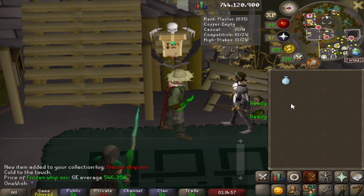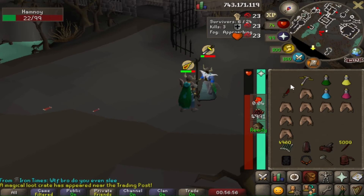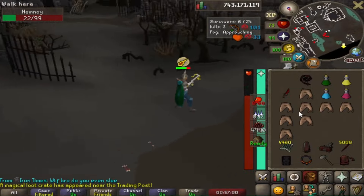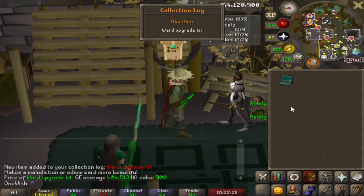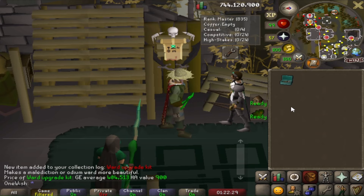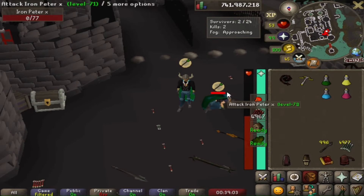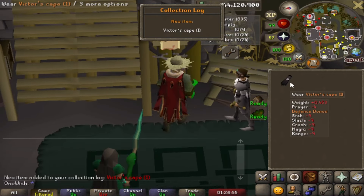A frozen whip mix — honestly the names of all the rewards make it sound like I'm reading from a cookbook with tons of different recipes. I'm smoking this guy; he's trying way too hard to switch to his magic gear and cast ice barrage at the same time and just can't do it properly, so that's another easy win. Another log slot: a ward upgrade kit — I have no idea what this item is. Another DDS spec for the win. I swear I've had over 10 close calls today in terms of running out of food but still managing to get the win.